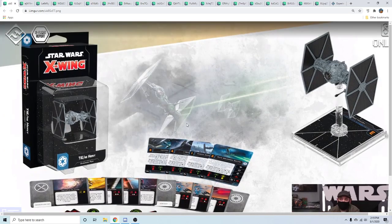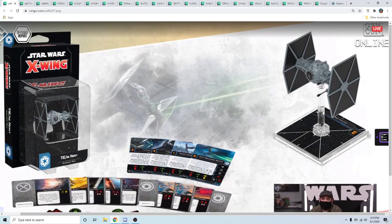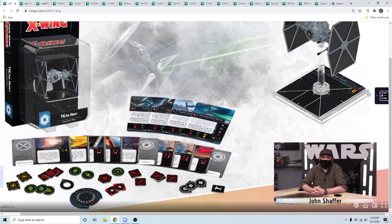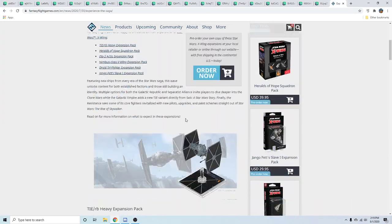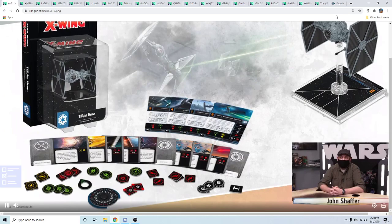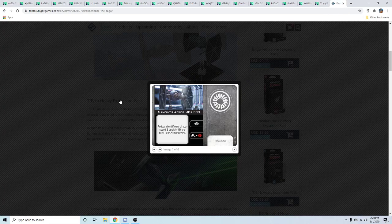It's basically a tankier version of the TIE SF — just not as good at flipping its turret around, and it doesn't have all those linked actions like the SF does. But it gets a configuration, it has a droid slot, it has cannons — it has a lot of things that are easy for FFG to make fun mechanically, and it fills a niche Empire hasn't filled. That configuration they showed off is pretty spicy — it decreases the difficulty of your three-straight and three-bank so it can really book it, with blue three-banks and three-straights.